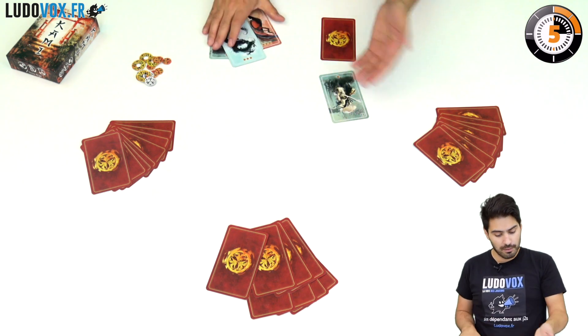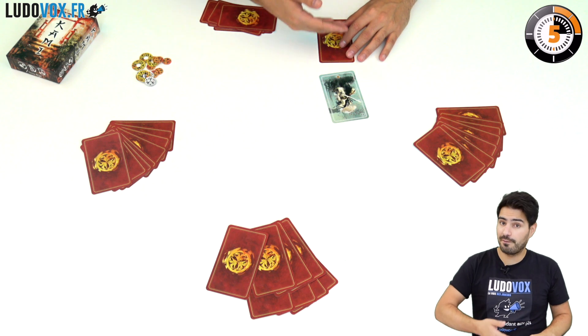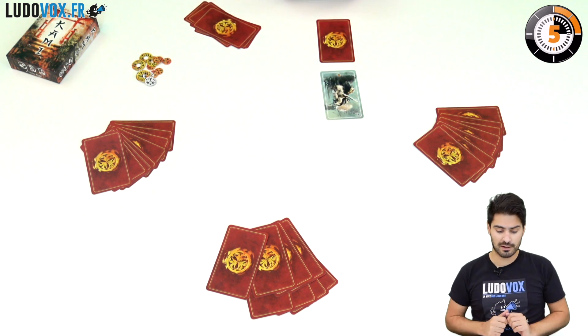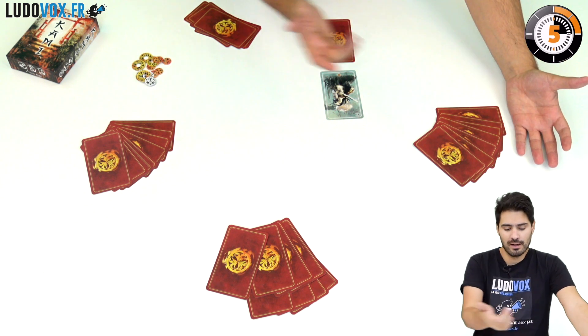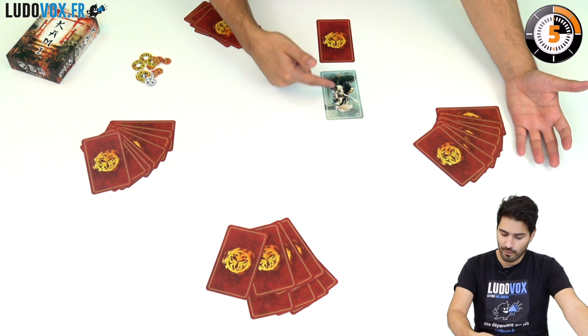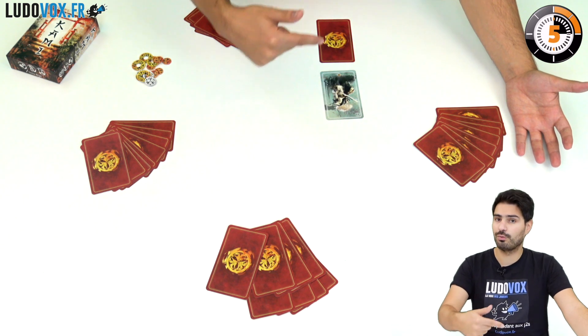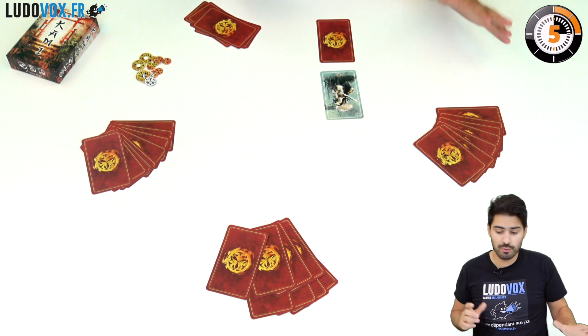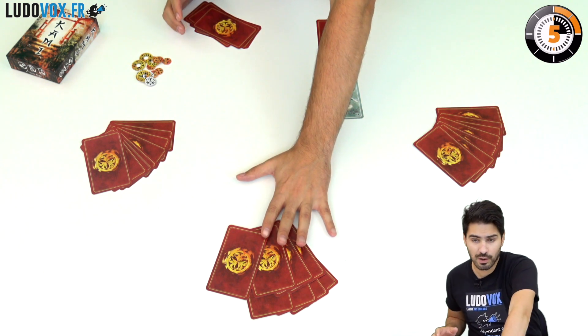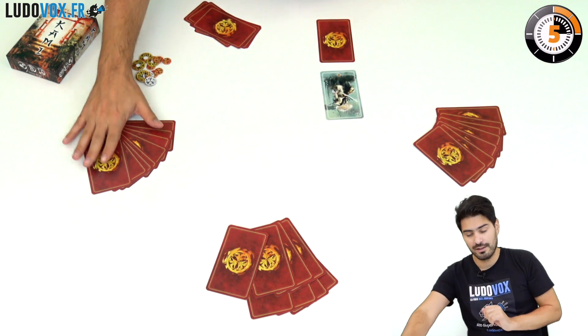I will play a card for defense face down because I am the first player, and then a card for attack. Now I move on to the next player. The next player has to defend for this card if they want to attack. Some players choose not to, or maybe they don't want to.